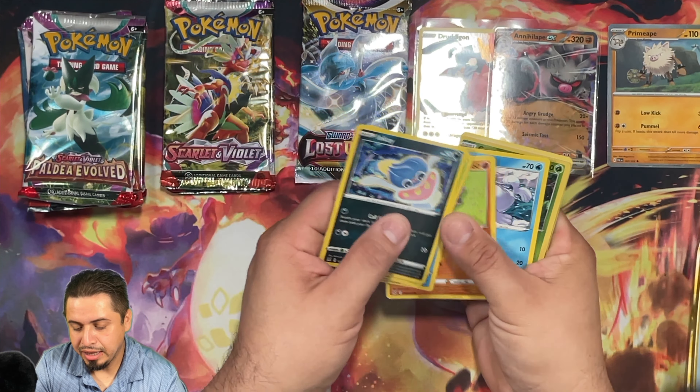We're going to go straight into Scarlet and Violet — the newest era of Pokemon. These packs do not require a card trick. The code cards are just everywhere. They have all the holographics in the rear, including the first Reverse, the second Reverse which could be Ultra Rare or a SAR, and then we have the regular holo in the back which could be the EXs or the alternate EXs.